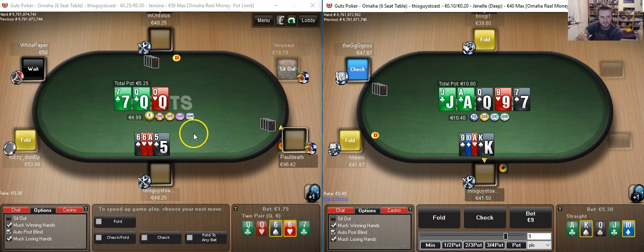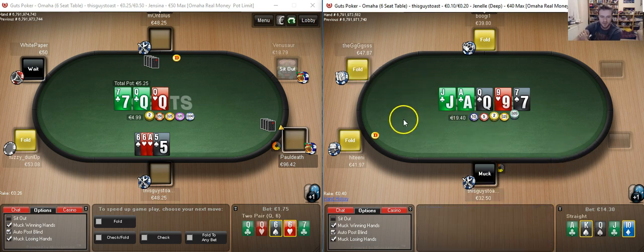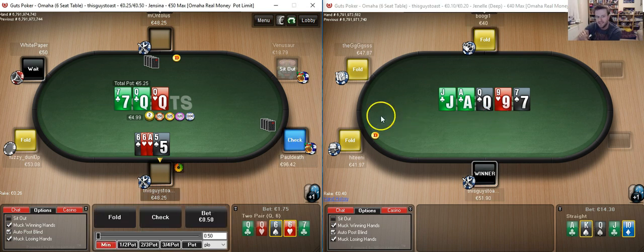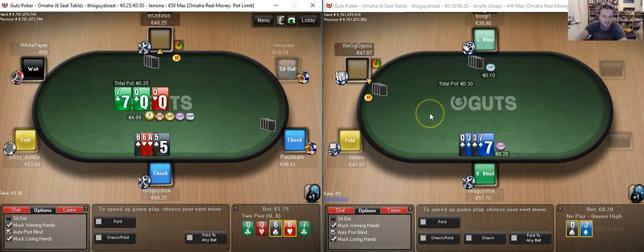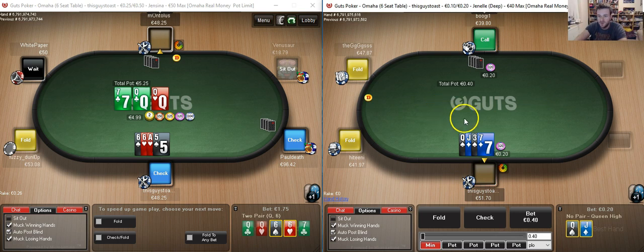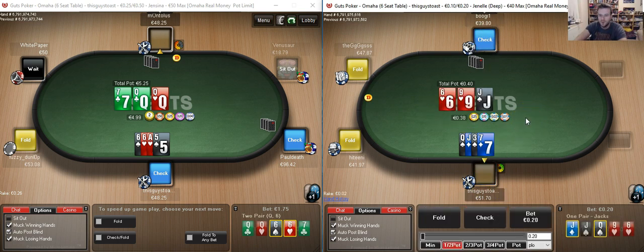Going to be defending the double-suited sixes with a nut flush. And again, just firing off here. Sadly it does appear that he chases his flush draws pretty hard but then is capable of folding. Still always nice to get two streets. I would prefer, of course, to be greedy and get all three, but not always the way.